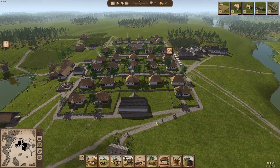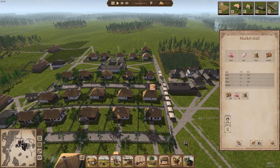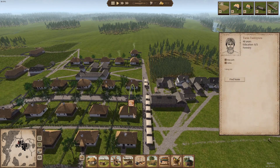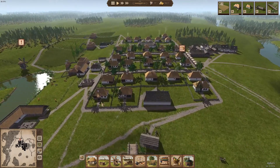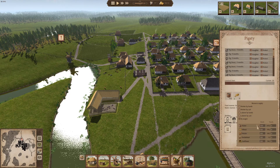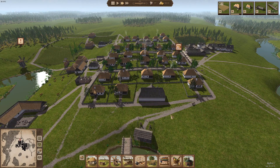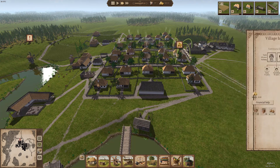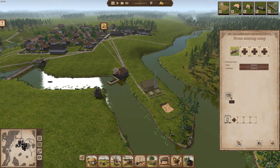Basically in this episode we're just going to continue expanding our little town. A couple of people are still having issues with food, which I don't fully understand because we've got loads of food. I think they just need to come and get it — if they're both working they just might not have been able to stock up yet. We're still struggling a little bit with the pig situation trying to get them food, so I'm going to speed up time a little bit. Apologies if it lags — I'm trying to tweak things on a daily basis every time I record to solve that issue.